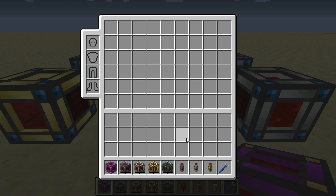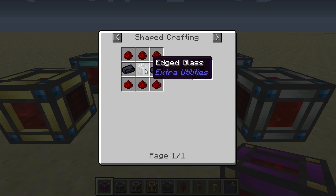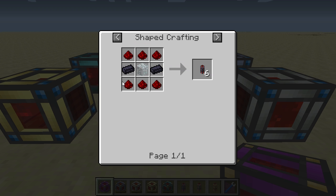Next up are the energy conduits. The leadstone energy conduit's crafting recipe requires a piece of glass in the center surrounded by two lead ingots, with the rest of the recipe composed of redstone.